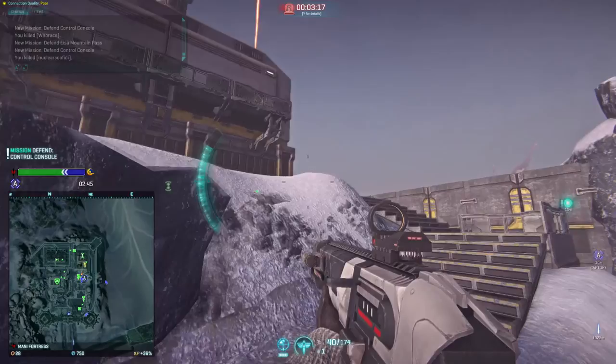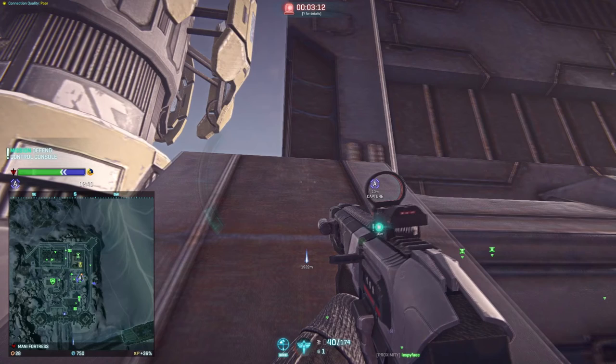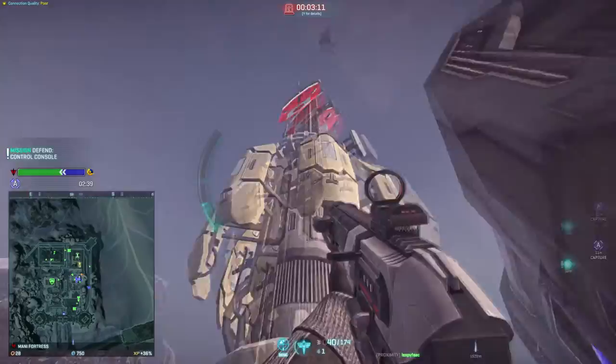I move to a flanking position near the window of the point room building. Suddenly, an EMP grenade through the wall drains all my jetpack fuel, and I fall down while maneuvering. Somebody on the proximity chat tries to organize a push and issues a command to throw grenades. Being an obedient little Terran soldier that I am, I immediately bounce a frag over the window's frame.